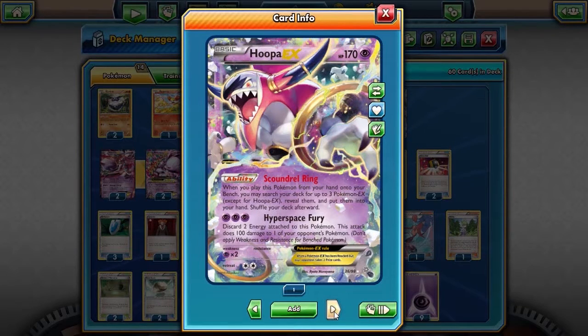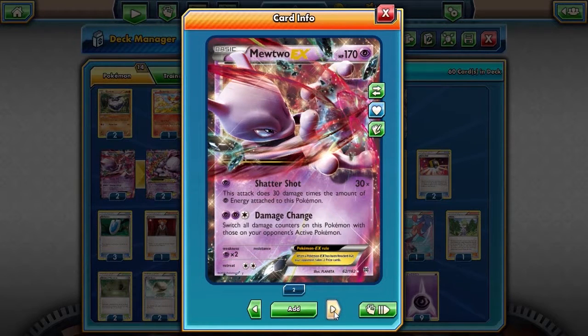The Mewtwo and the Mewtwo EX — whichever I need. This Mewtwo EX I'm using over the other one because Shattershot is pretty good, but Damage Change is key because you can both heal yourself and damage the opponent. So that's a must, especially with a trainer I'll introduce later.